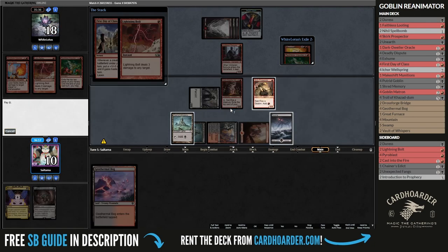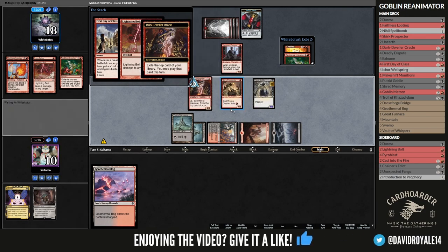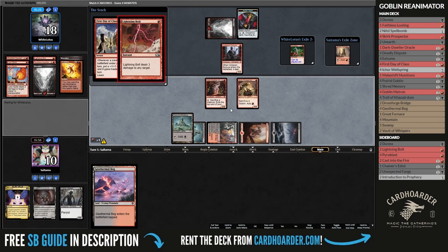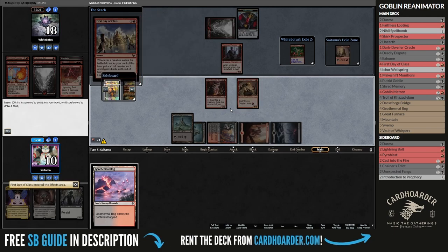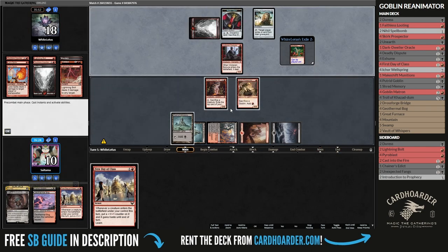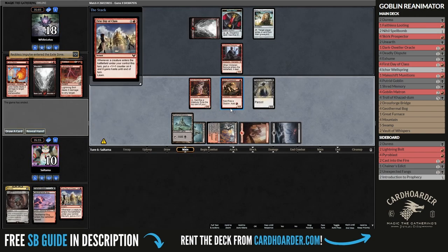What I didn't anticipate was that they could have another Lightning Bolt. Hoping to find another Prospector, I decided to sacrifice my Putrid Goblin, but they also removed it from the board with Fireblast they revealed. End result? Well, we both punted at some point, but since I have the topdeck goblin on my side, I found another Putrid Goblin, and with a Fierce Day of Class, this game is over.